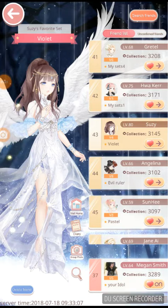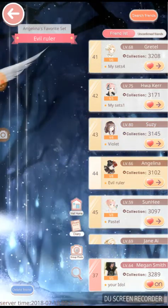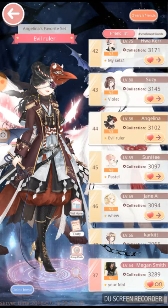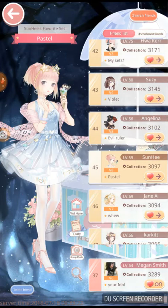This looks promising — heck yes, girl! Evil ruler — yes, I love it, I'm funky for you, Sunny. Pastel — nice, she looks very cute. I love that makeup, she looks absolutely cute with all the pastel colors.